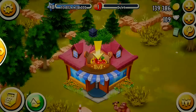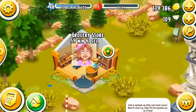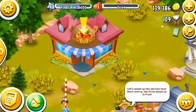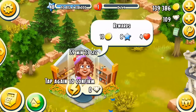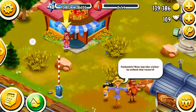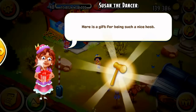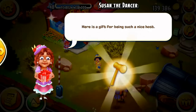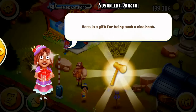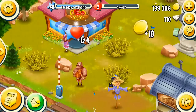I guess we can upgrade — we'll do that in a second. Let's speed up service. Don't worry, the first speed up is free. Fantastic. Now tap the visitor to collect the reward. Here's a gift for being such a nice host. And we got a mallet! So from here we're going to get TNT and all the building supplies. And there's three more new building supplies that have been released with the new update — so looking forward to those.